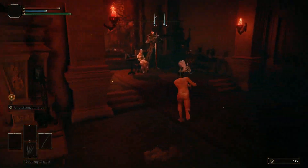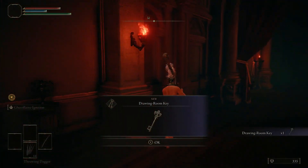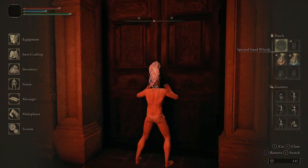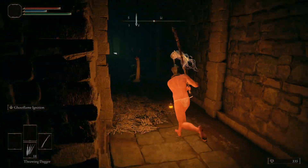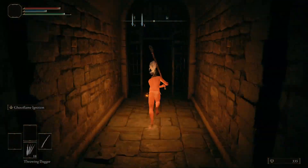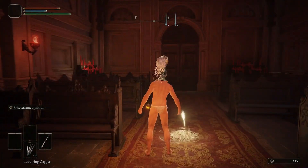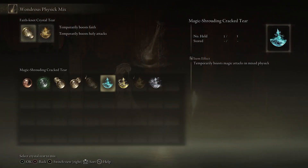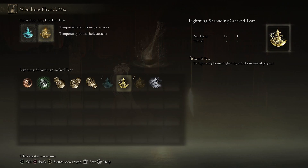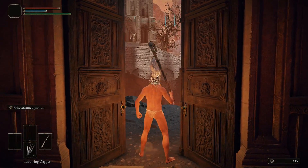Once you're at Volcano Manor, talk to Lady Tanith and she will offer for you to join — accept, and she will give you the Drawing Room Key. Go into the hallway, and the first door on the right you can open with the key. You'll want a light source here because it's dark. Run up against the wall and it's an illusory wall that takes you into the secret passage. Go straight ahead and sneak past the Bloodhound Knight. Grab the Site of Grace at the Prison Town Church. There's going to be a shortcut that goes to the Godskin Noble here shortly, and you can use this Site of Grace to prepare and respawn for that fight.